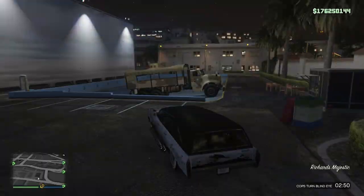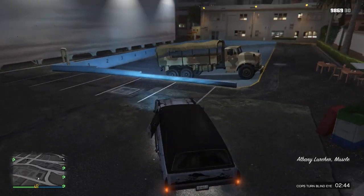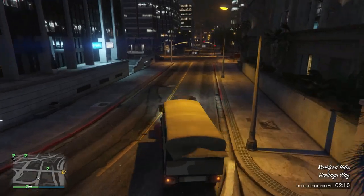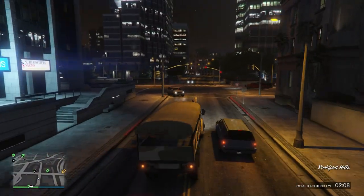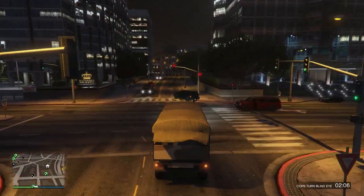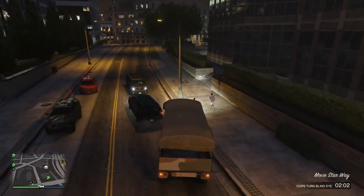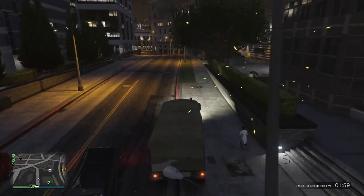Once you get to this location, you're gonna want to steal this truck right here. Once you have the truck, what you're gonna want to do is bring it to the location I'm showing on the map — it is in front of the Weasel Plaza sign on the patch of grass.